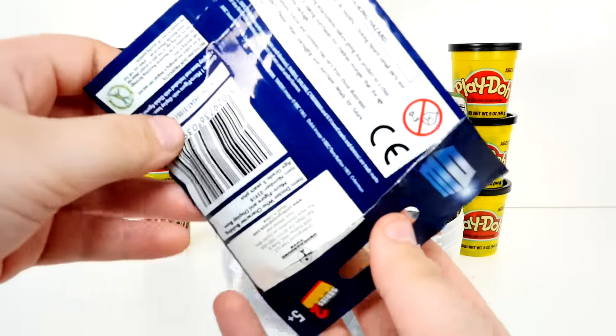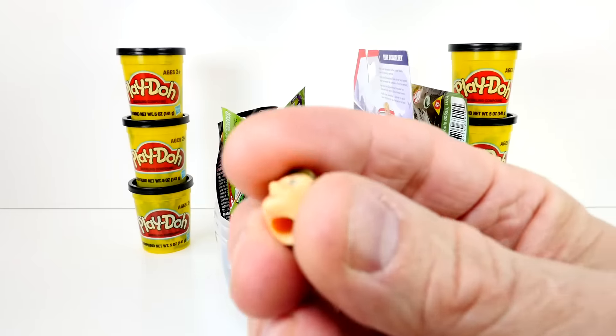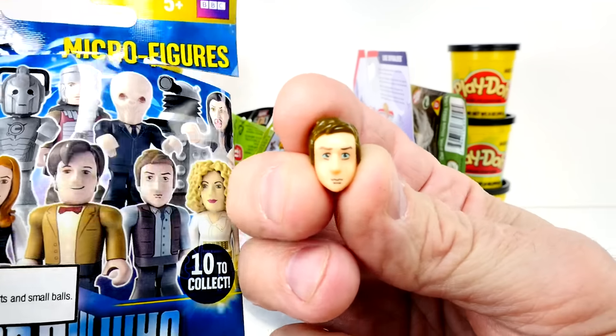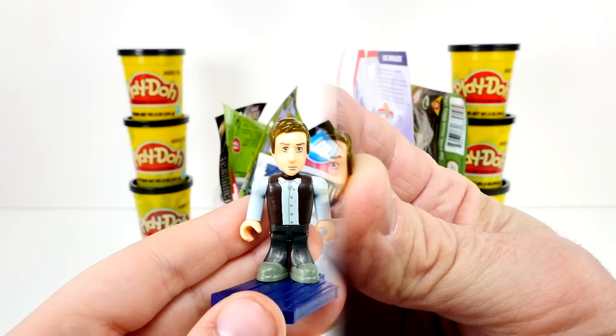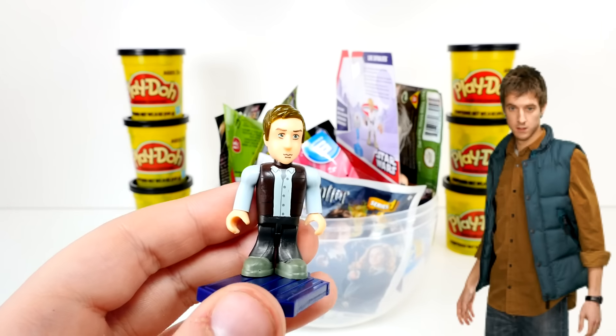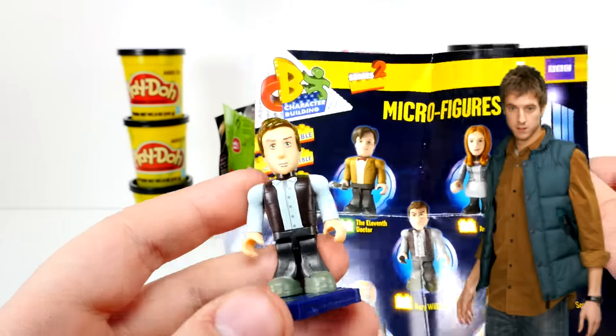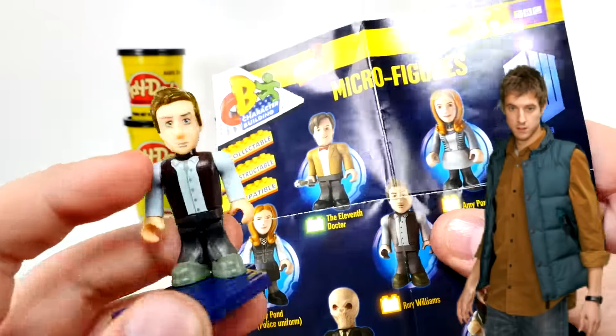Oh! I think I got Rory. Here's the head that came bouncing out. I think that is Rory. Yep, it's Rory Williams. Let's put them together and we'll show you. Here's Rory. He's from season six and seven.